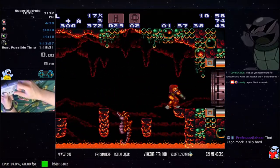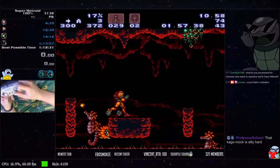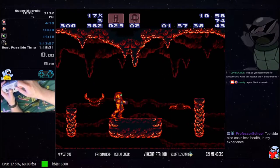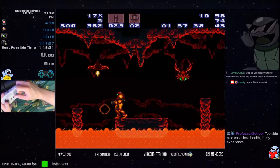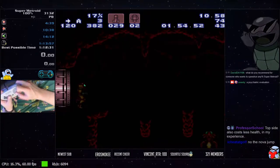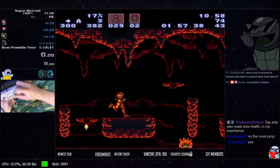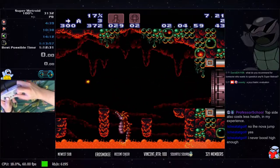These jumps are kind of weird in that sometimes you'll swear you got the correct jump but Samus doesn't go far enough — it's just something you sort of have to get a feel for. These guys hop, and how high they hop is based on RNG. Going as fast as you can through this room it's like a 72x.